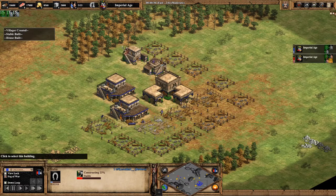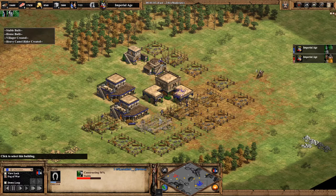I'm going to queue up camels. The best composition for this build is camels into camel archers. The next villagers out are going to help build stables.